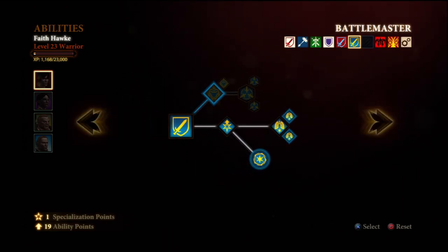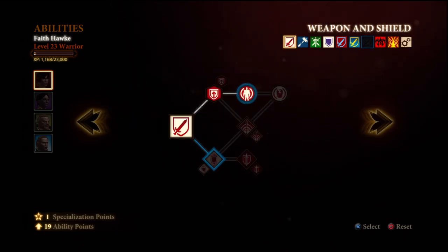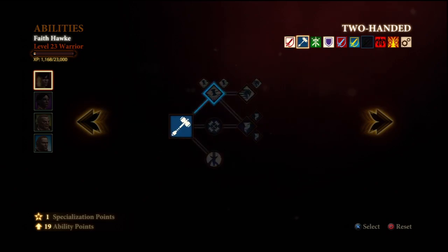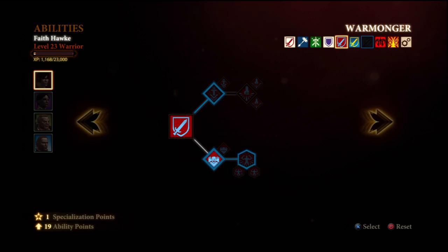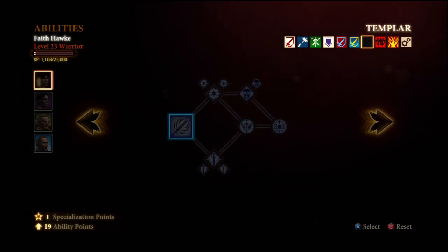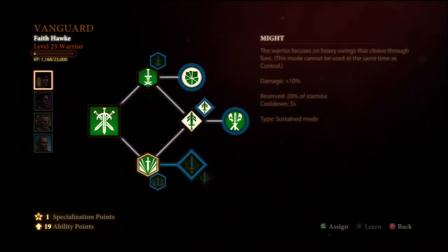So this is pretty much the tank build — it focuses on using Berserk and staying alive. It doesn't really have any activated abilities outside of just sustained stuff or quick things you pop on. You can use Might with this build pretty much the whole game. However, at some point during the end game, like when you get the nicer swords, it's not going to help as much — it will actually hinder more, so please turn that off. But until the middle of Act 2, you should probably have Might on at all times.